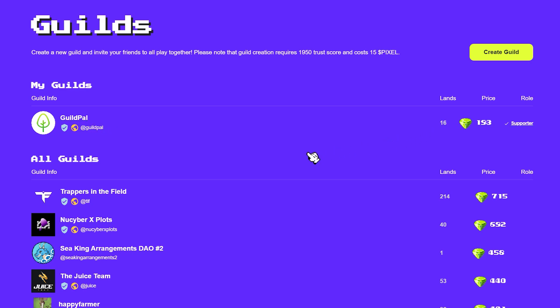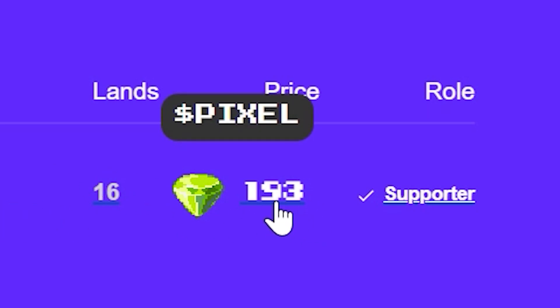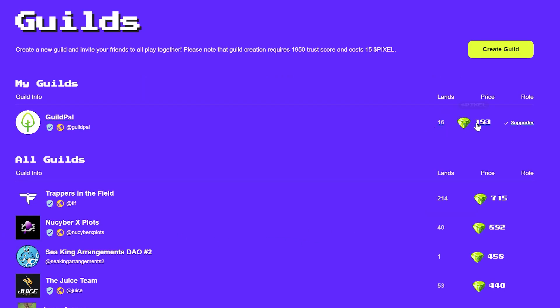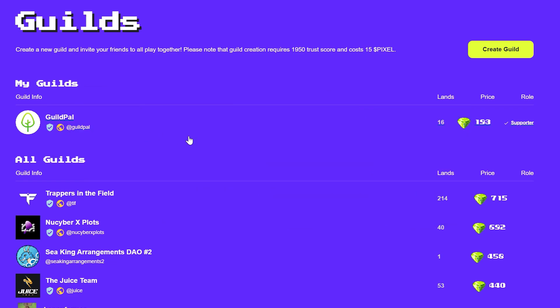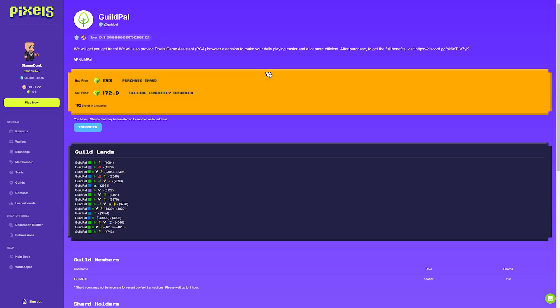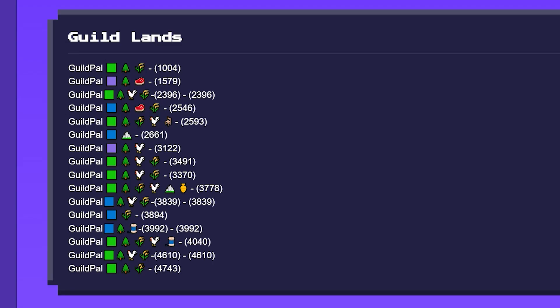That's my guild here — Guild Pal. Yeah, that's who makes the Pixels Game Assistant, so I feel pretty safe joining this guild. It would cost you 153 pixels for one shard, which I actually think is pretty worth it when you look at those lands.